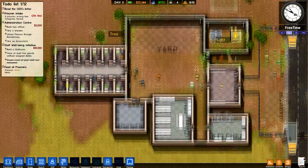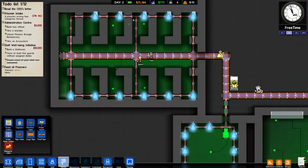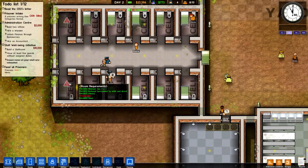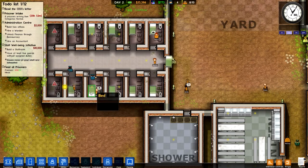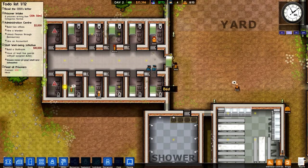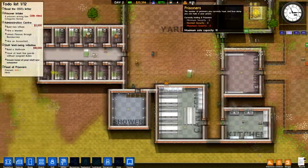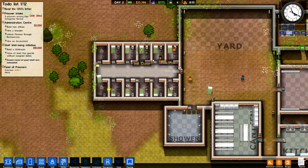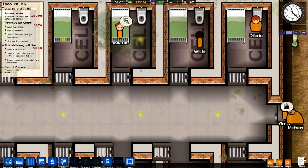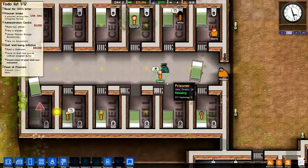I'll go ahead and hit play. Our utilities aren't all the way hooked up yet, and these cells down here are still getting put together. Prisoners are being put into their cells. We had our first inflow — we have room for 10 prisoners currently, and I've made 12 cells basically. This guy's cell is already dirty, so he needs hygiene.